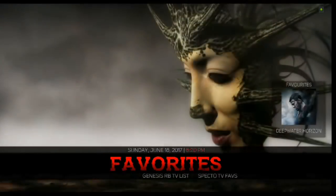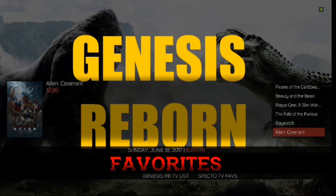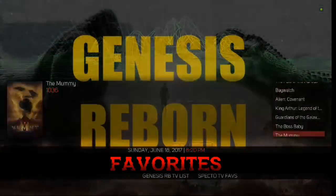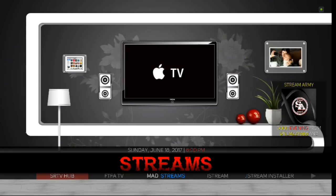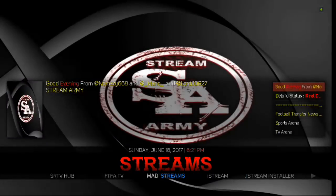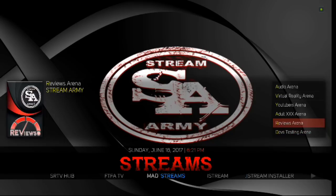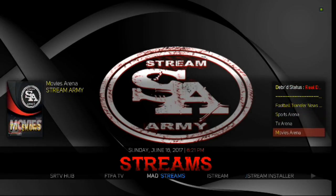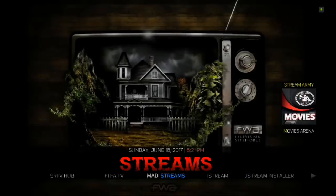Scroll over to Favorites — you can scroll up. These are the favorites that you've added from Genesis Reborn and Specto TV shows. There are your Genesis TV shows. Then over to Nexus Streams — you've got all these live streams that you can pull from, which is pretty awesome. You can also go up to your widget, and under Stream Army those are your different menus.